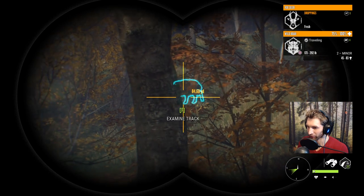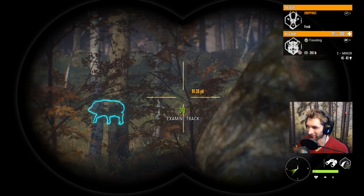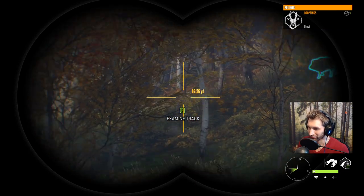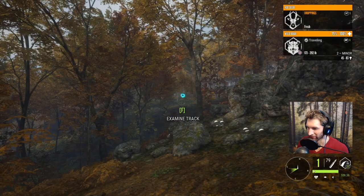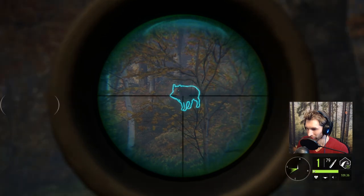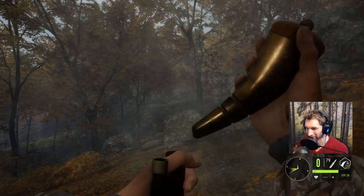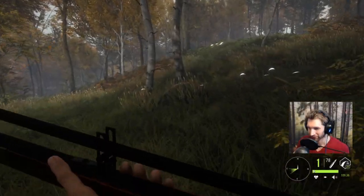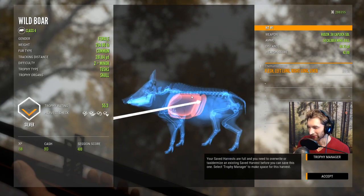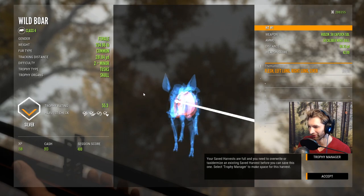We found the whole herd of wild boar and I still have yet to see a male. At this point we might end up going for one of these females — that's exactly what we're going to do. 100 yards out and we'll drop her right there. Let's grab our first wild boar with the muzzleloader — double lung liver. It's only a female but the amount of penetration with this muzzleloader is phenomenal.